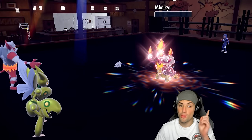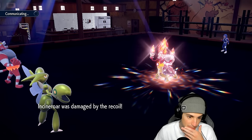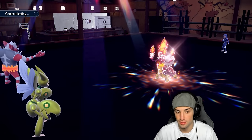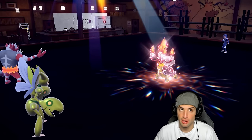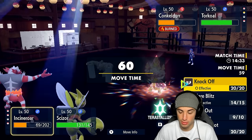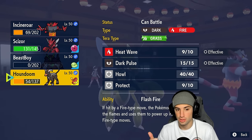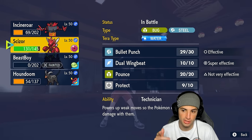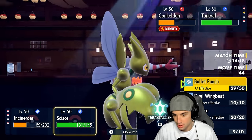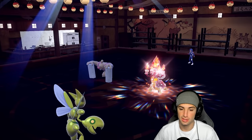Incineroar, let's go! Flare Blitz flies, we pick up the KO onto Mimikyu — that's huge, we've got speed now. I could Parting Shot into Torkoal. Their Tera is gone. I'm going to hard swap into Scizor — watch this. I'm triggering Flash Fire for a reason: they're definitely going to go for an Eruption or a Heat Wave. I have Water Tera on Scizor. So I'm going to Water Terastallize Scizor, swap Incineroar into Flash Fire Houndoom, and Dual Wingbeat down Conkeldurr to look for the KO.